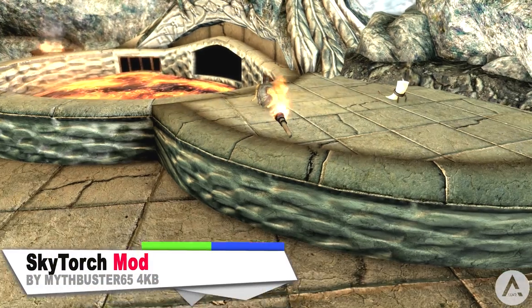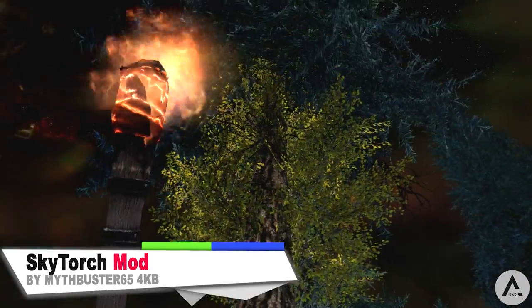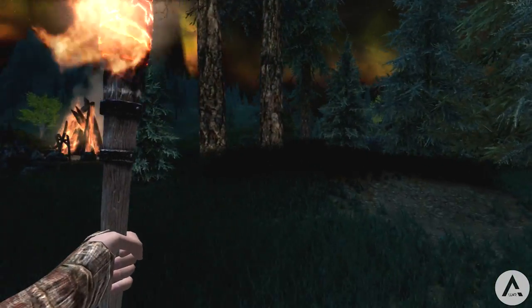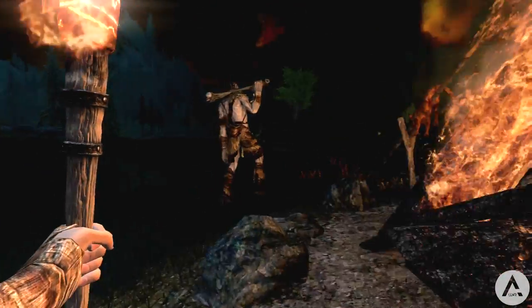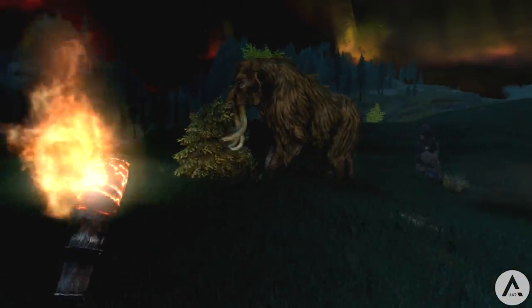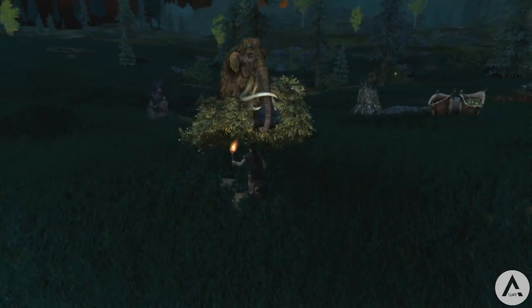Our next mod is called Sky Torch. It is said that this was the torch used to first light the Skyforge ages ago — their energies are still bound together, and the torch will stay lit as long as the Skyforge is lit. The light produced is pure white and its reach extends far beyond that of an ordinary torch. It can be found at the Skyforge in Whiterun — kind of like a magelight but in the form of a torch.